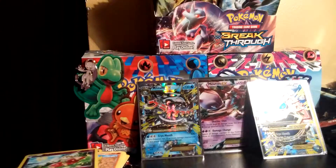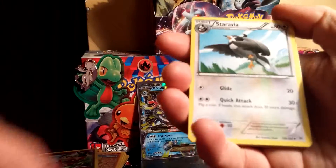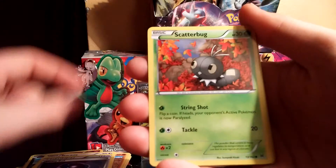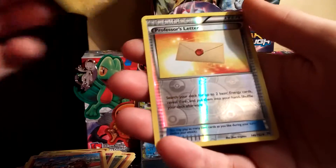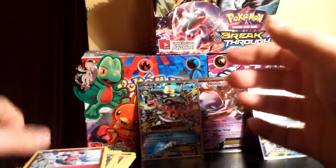I don't believe it — holy cow, we still got one pack left guys! I don't know if I'll be able to make it through. Let's open this last pack — please don't have anything in it, I want the next two parts to be good. I don't think I felt anything. If there's a BREAK card in this I'm gonna die. Staravia, Frogadier, Heavy Ball, Scatterbug, Cacnea, Snubbull, Cubone, Magnemite, Professor's Letter Reverse — and we ended on a regular rare. That is perfectly fine.